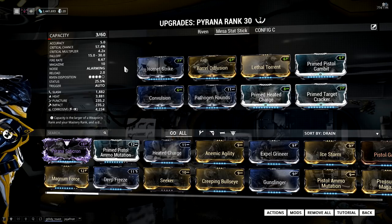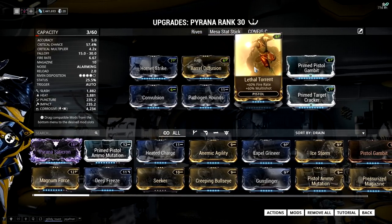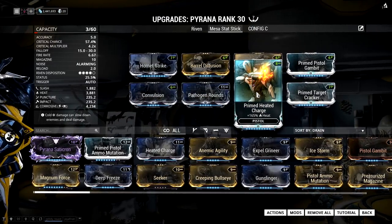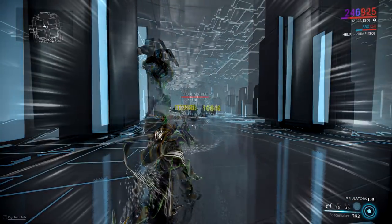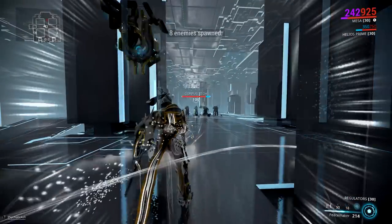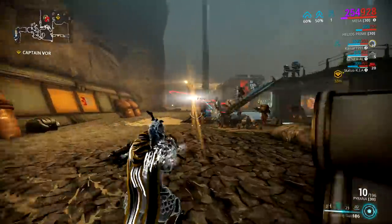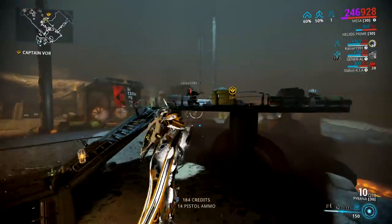The damage of Peacemaker is affected by a ton of different things: Generic Damage — so Hornet Strike; Multishot — so Barrel Diffusion and Lethal Torrent; crit — so Primed Pistol Gambit and Primed Target Cracker; and finally Elemental Mods — so Convulsion, Pathogen Rounds, and Primed Heated Charge. This is essentially the same setup I would use on the Piranha if I didn't have a Riven for it, which is why I chose it for my stat stick. Even though you can slap this on literally any secondary weapon, it is far more efficient to go with a weapon that's already effective with that kind of build — a crit-based secondary where you go for 90% elemental mods.